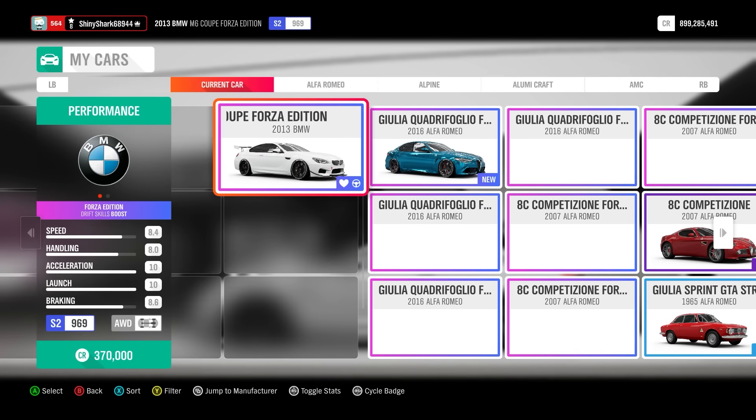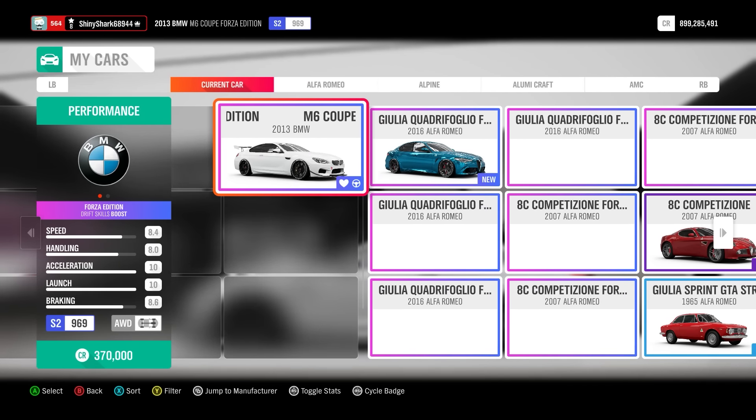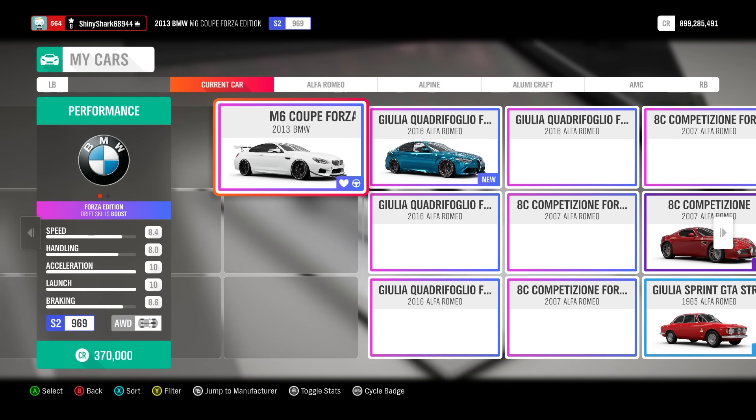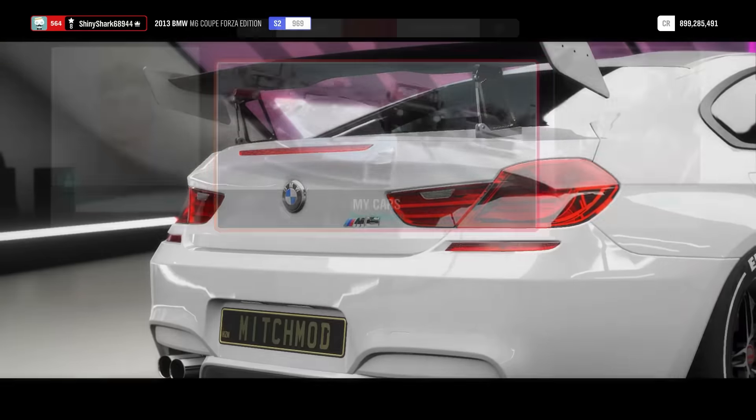It costs around 150,000 credits to buy one from the auction house, or it's very common to unlock them from super wheel spins. So if you already have one, great. If you want to buy one from the auction house, they're not very expensive, so feel free to go ahead and do so.